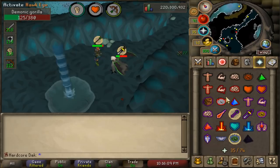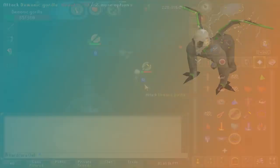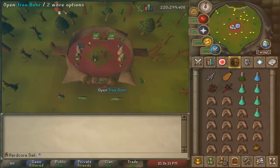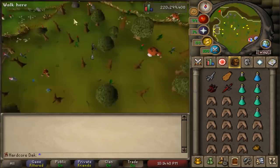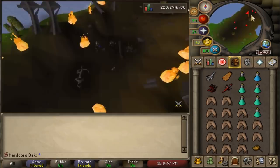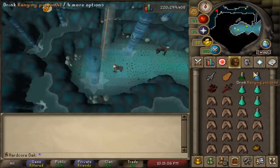Switch your gear whenever the gorilla switches overhead prayers, and switch your overhead prayer whenever they switch attacks. It can all happen fairly quickly when you're not used to it, so let's get into a typical trip. I'm going to be doing this in my hardcore just in case I get lucky on a Zenyte, so if you're wondering about any gear choices it's because I've brought what I've got. Use a Royal Seed Pod to teleport to the Grand Tree — there's also a bank right upstairs for in-between trips. Once you're in the caverns, turn on Protect from Mage or Range.